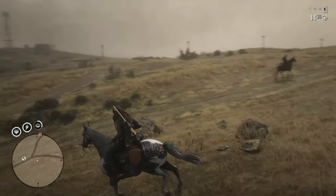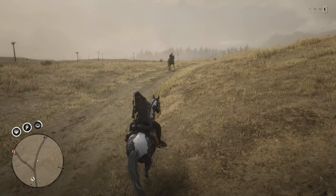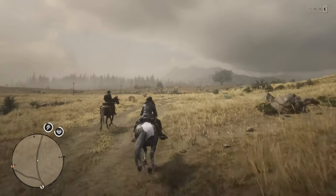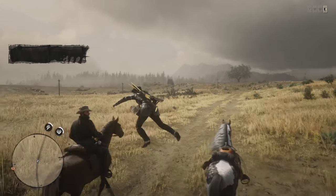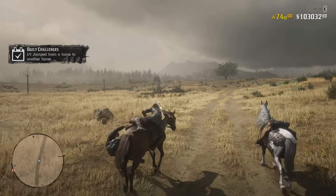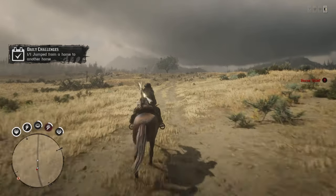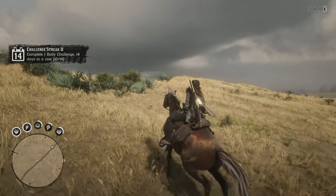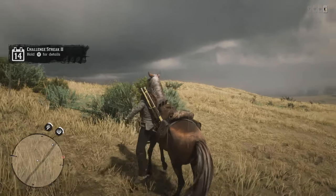For one of our next daily challenges, we just have to jump from one horse to another. Let's put our gun away and make this happen right now, right outside of Blackwater here. Hooyah! Get off my horse — this is my horse now, baby. Now we just got to go and get another prairie chicken. We got it done! We can leave this horse here.